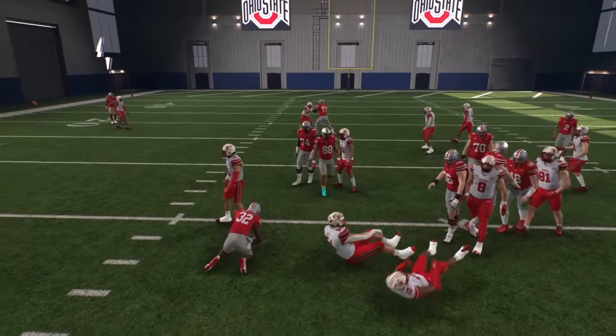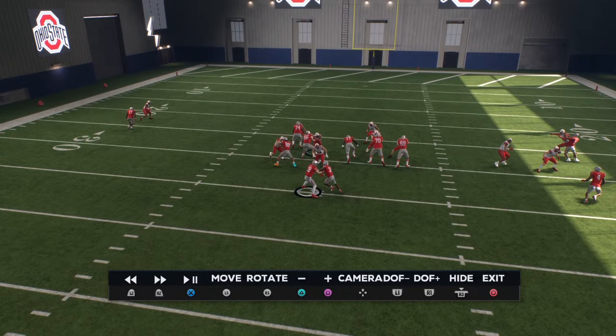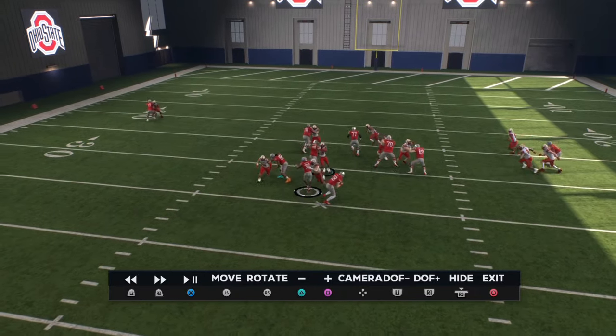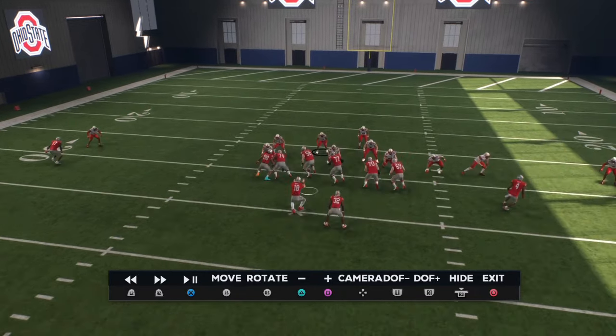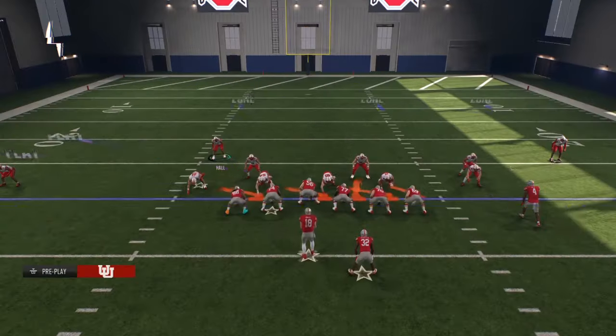Right there you can see the inside disruptor is doing his job. The inside disruptor just body slams the guy out of the way — he can't spin, he can't juke out of that. That's exactly what you want.